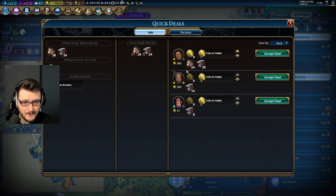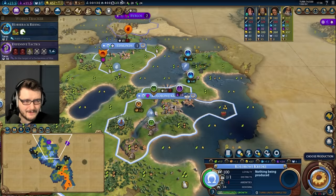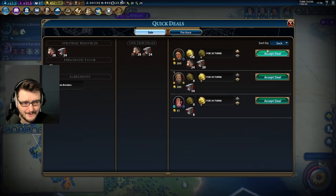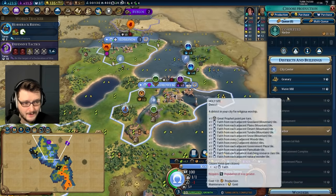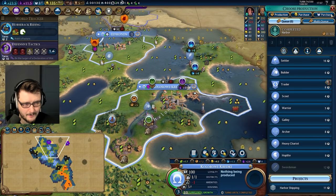Do I want to sell these to Dido? Does Dido have access to these resources already? Dido already has access to these resources — so I do a deal with the devil, sell Dido the iron and horses. Get that 150 gold, immediately purchase yourself a lighthouse, be up to four trade routes at turn 74. Extremely fast. Grab ourselves a hoplite.